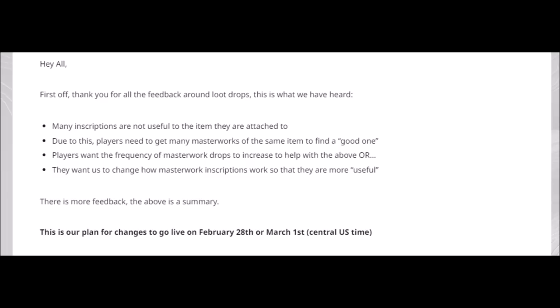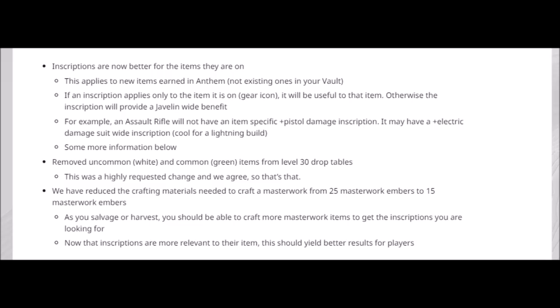Considering half of the inscriptions don't apply to your weapon or gear, it's pretty bad. The plan for changes going live on February 28th or March 1st central US time: inscriptions are now better for the item they are on. This applies to new items earned in Anthem, not existing ones in your vault. So after the patch is installed, any new item you get will have improved inscriptions. All the current ones you have — the broken ones — will remain as they are. If an inscription applies only to the item it is on, that gear icon, it will be useful to that item. Otherwise, the inscription will provide a javelin-wide benefit, which is pretty cool.